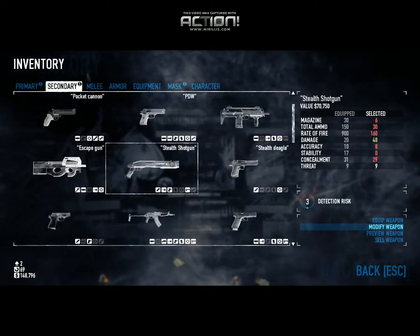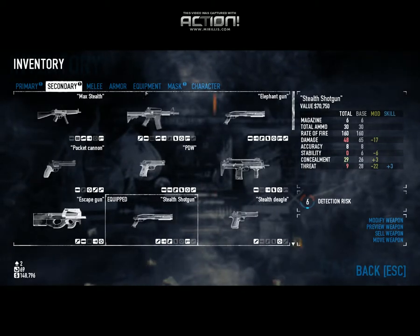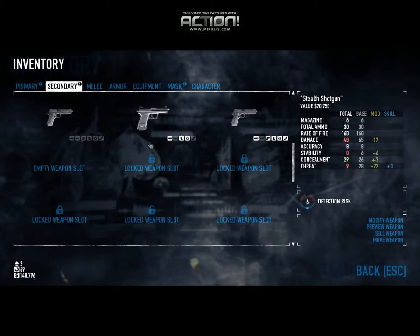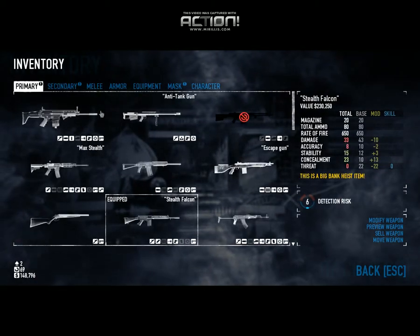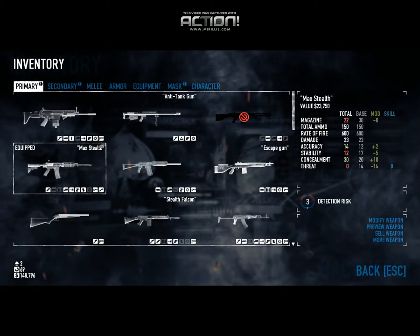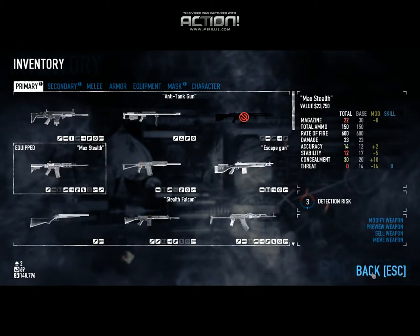Another one is the shotgun — I showed this to you before so I won't go into it. You can just mess around with different guns, but if you have one of those two you have a lot of flexibility in getting the lowest possible detection. That's about it.